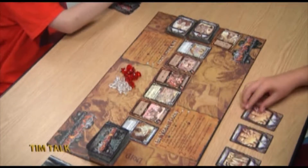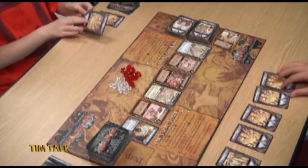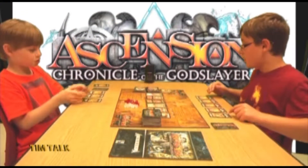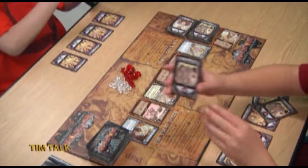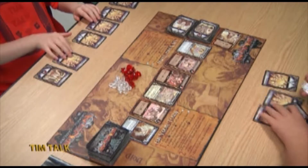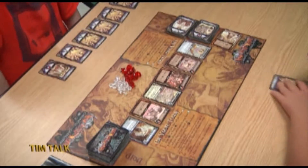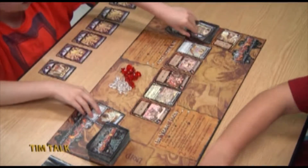Pierce draws a militia, an apprentice, another apprentice, and another apprentice. He has four runes to buy with and one power to kill with. The one power isn't going to do any good, but Pierce buys two heavy infantries. Heavy infantries give you two power to kill with. Now it's Tim's turn again with the same hand, so he buys a Seer of the Forked Path and a heavy infantry.